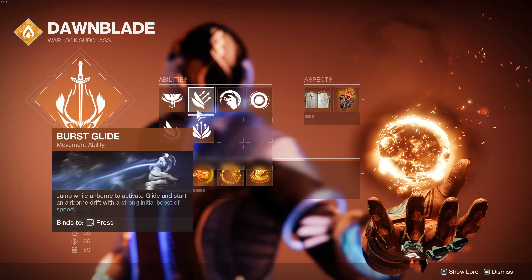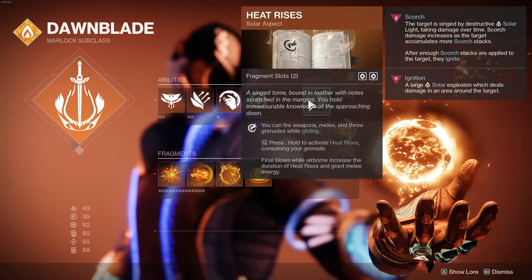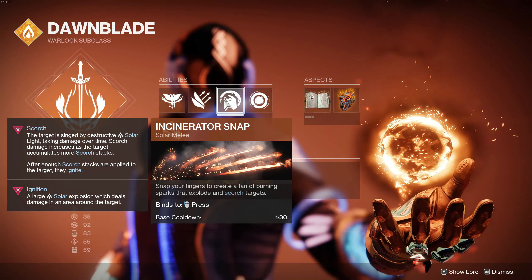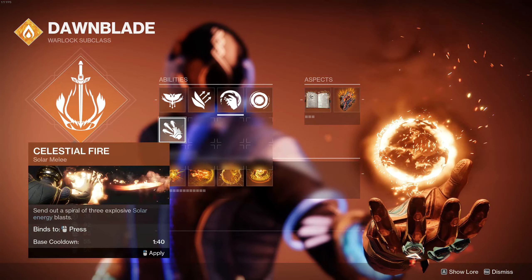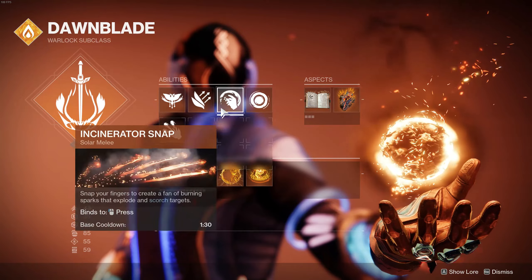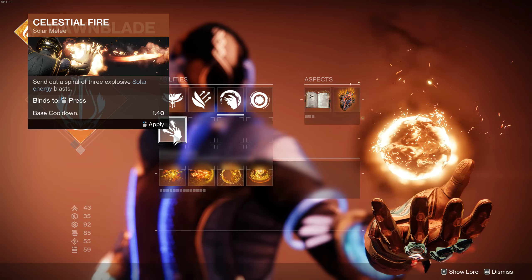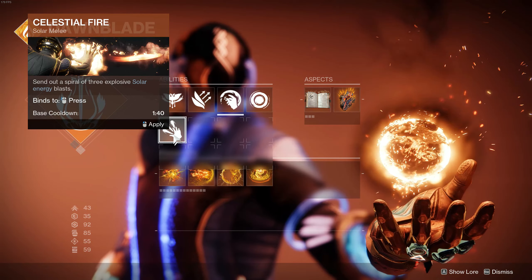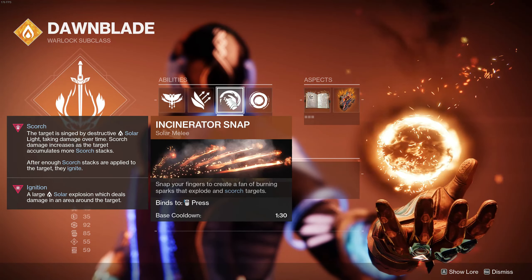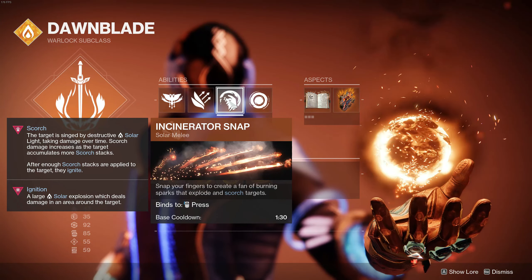The Glide is up to you — I like Burst Glide. However, all the Glides are going to feel pretty bad while you're running Heat Rises and you have the buff proc. We're using the new Incinerator Snap simply because Celestial Fire doesn't give you any Scorch or anything like that. It does have a longer cooldown as well, but it's got longer range and I imagine this would be higher damage. It's also probably better for PvP. In PvE though, we're using this for Scorch — it's going to be fantastic for that.